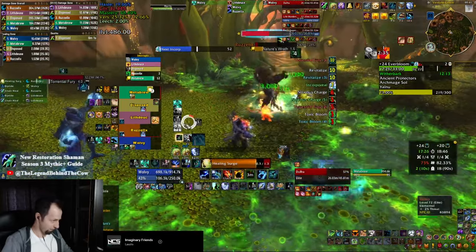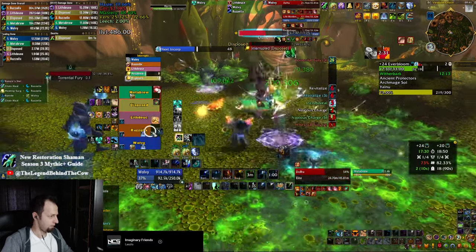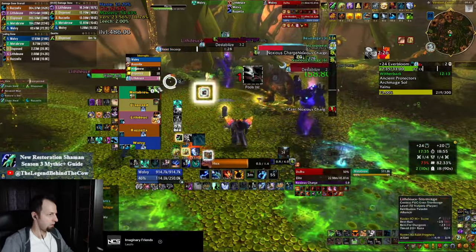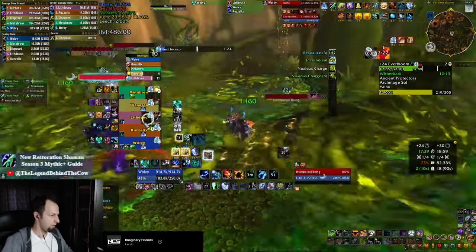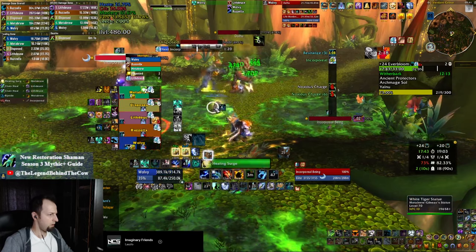The other tools that you have at your disposal: as you can see I'm pressing my Primordial Wave on cooldown, and I'm basically pressing my Nature Swiftness on cooldown as well, just to pump as much healing as I can.